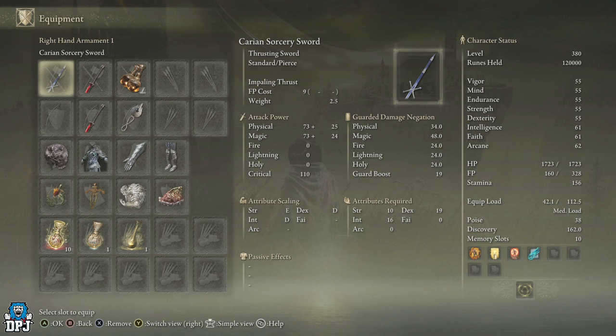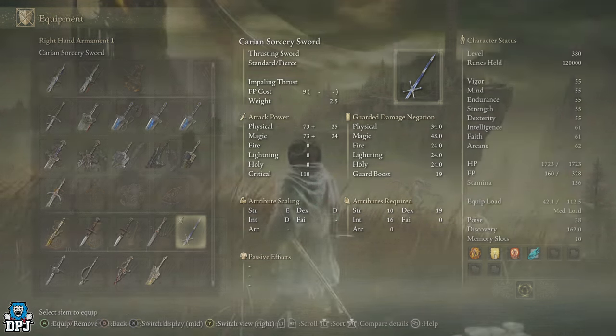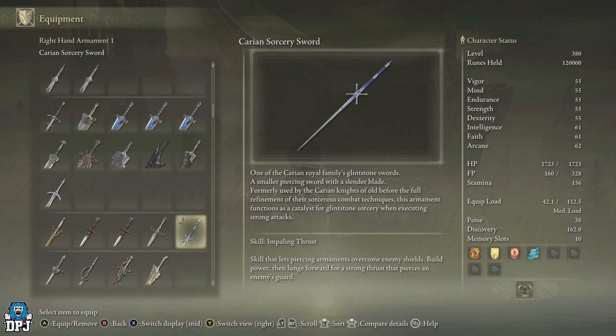Its special skill is Spinning Pale in Thrust — nothing great about that. It scales with strength, dexterity, and intelligence. Attributes required: 10 strength, 19 dexterity, and 16 intelligence. It's one of the Carian royal family's glintstone swords — a smaller piercing sword with a very slender blade, formerly used by the Carian Knights of old before the full refinement of their sorcery combat techniques.